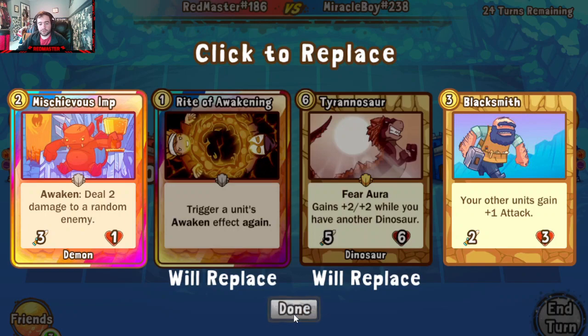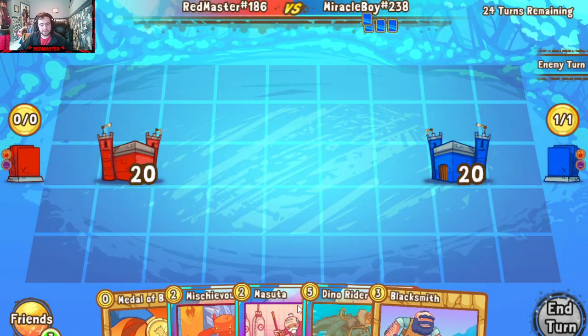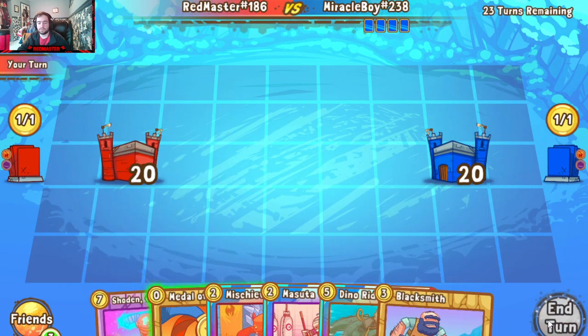Let's start the road to correction — honestly not a bad hand: Imp, Masuda, Smith, not too bad of an opener. We'll see what I can do against a fellow Warlock Ninja it looks like. Probably open Suda right? In my gut I have a feeling to go for Masuda turn two, but actually maybe Imp turn two, Masuda turn three, Rider turn four — I think that's the play.